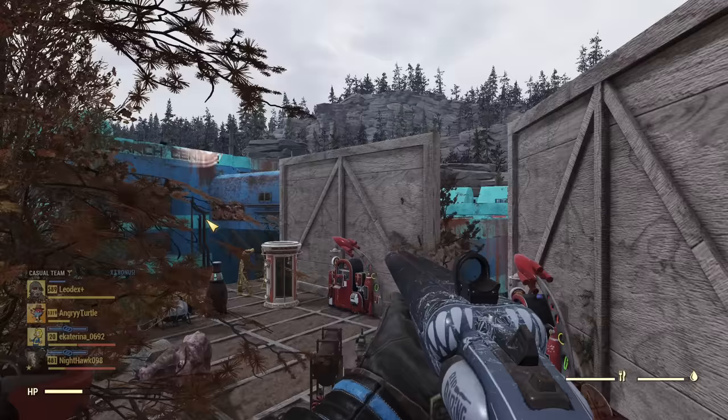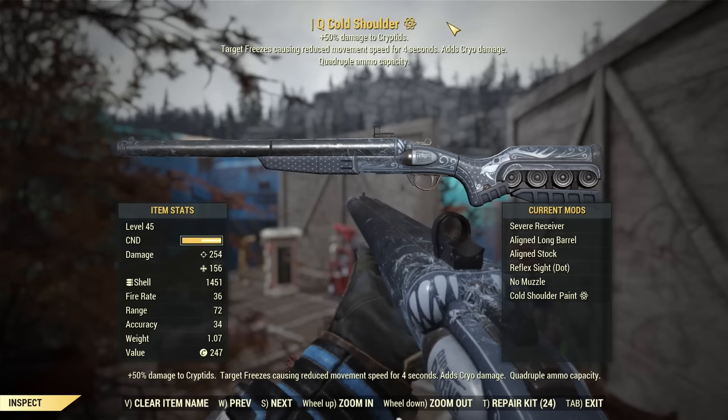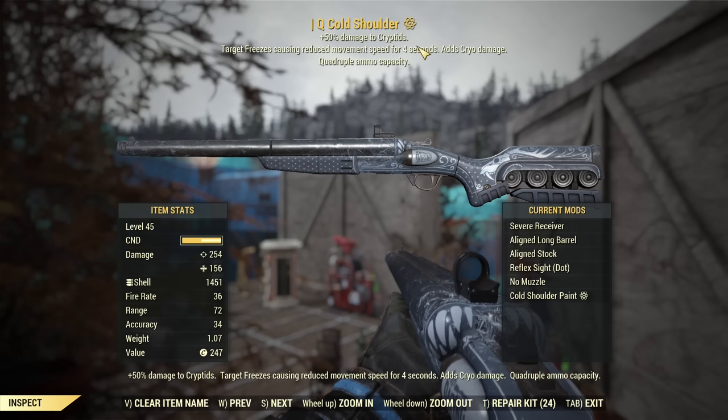It does not have any stars — I renamed mine to have it sorted, but originally it's just called Cold Shoulder with no stars. In effect, it is a freestyle legendary with extra damage to cryptids (that's a second star). The first star is quad ammo capacity, which means you can hold eight shotgun shells instead of just two, and it freezes targets for five seconds, adding a lot of cryo damage on top of everything.